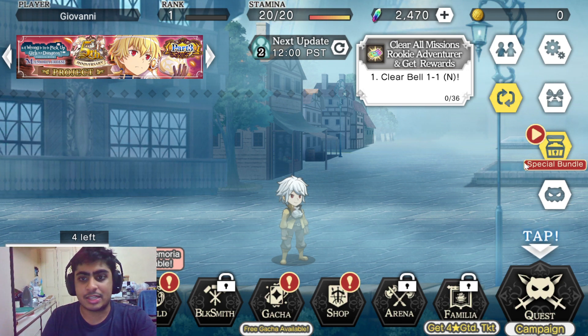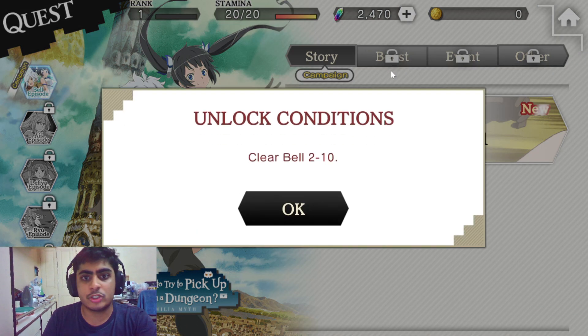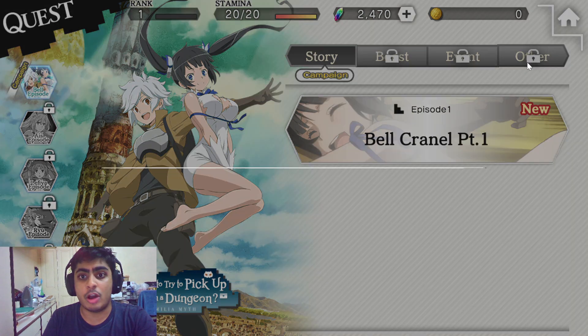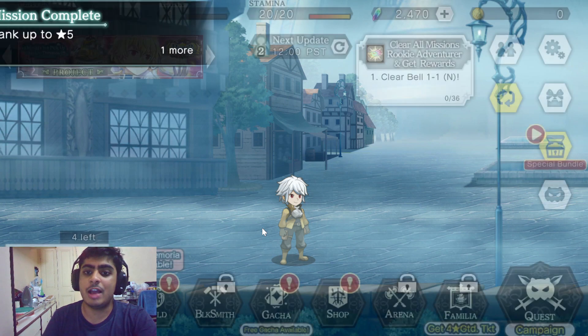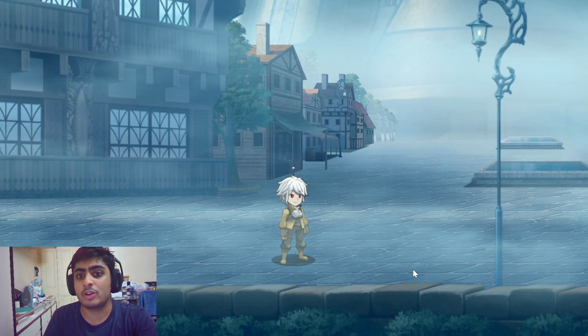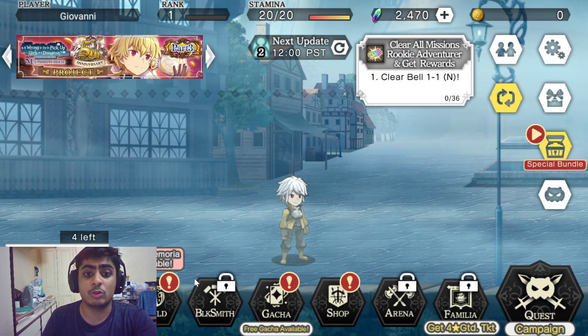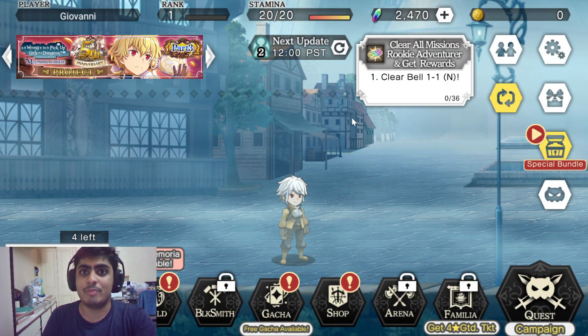Just like any other gacha game, your main objective is to do the quest mode. Once you start doing quests, you'll unlock more stages and content from there on. Right now we haven't unlocked anything — this is a very fresh account. You won't be able to unlock the arena, the guild system, or the familiar system until you do episode 2, and the blacksmith unlocks at episode 7.